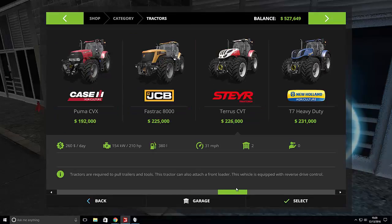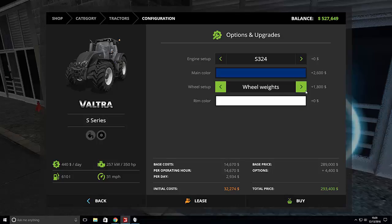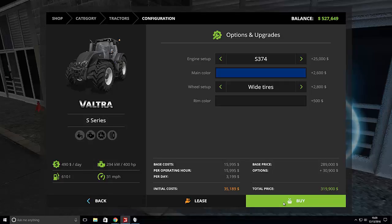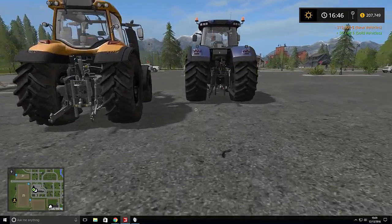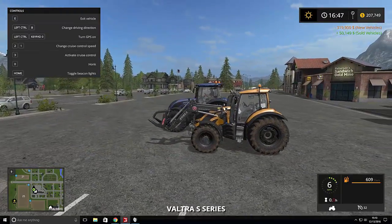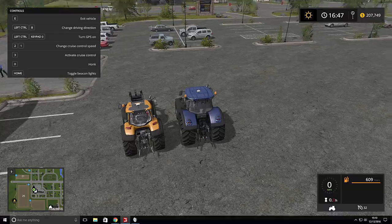We're going all the way up, skipping the Lambo, and going big money over here — gotta bring back Old Blue, give it some wide tires and 400 horsepower. That should do us nicely. This doesn't look like it has a front loader attachment, which is okay. Look at this bad boy — you're big! It might be a little taller, and it's got a GPS unit on top and double beacons, which I like.